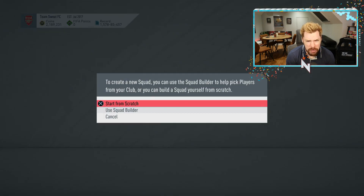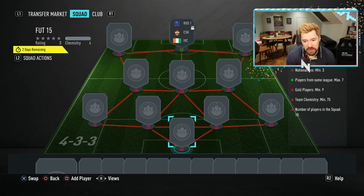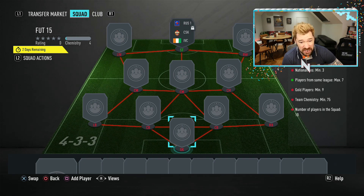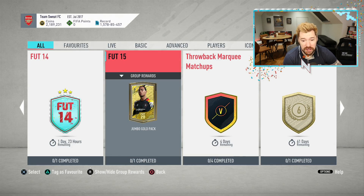A jumbo gold pack, EA? Really? That's poor. 75 chemistry, at least 9 golds, 10 players. It's easy, but you're essentially trading in 9 gold players for a jumbo gold pack which will contain 7 players. And what is it — 1 rare in that pack?